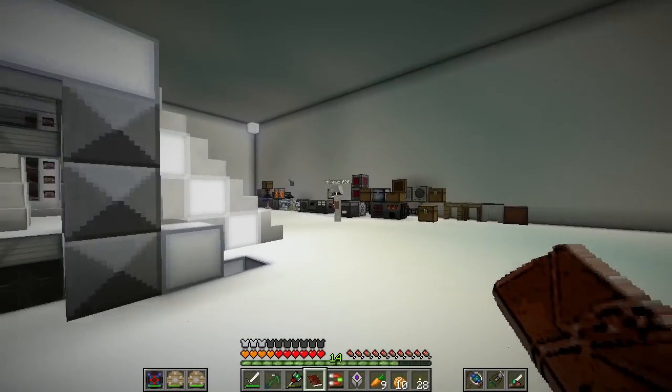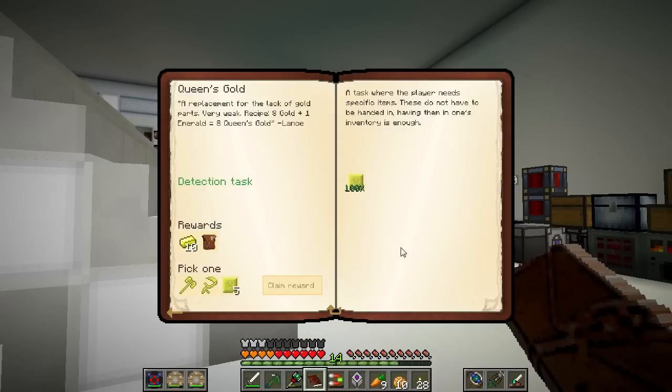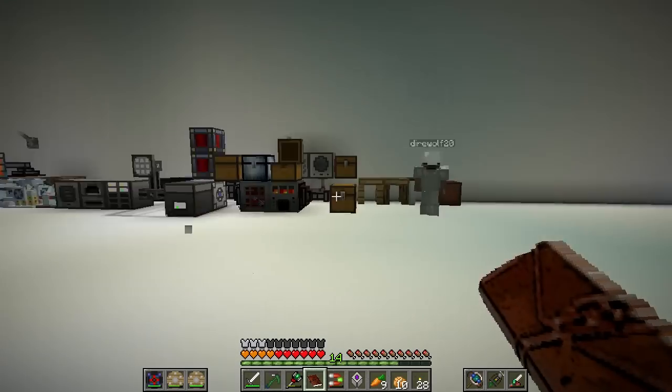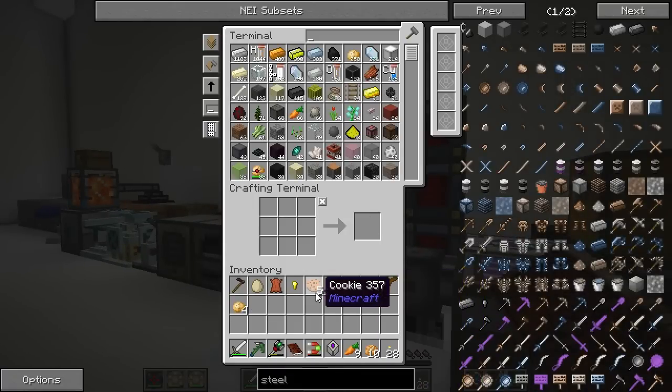Queen's Gold was easy to make — it's eight gold and one emerald in a Tinker's Smeltery. I had to use one of our emeralds, but I didn't think that was too big of a deal. I needed to change that into a large plate. We have access to a Scythe, a Battle Axe, or five large plates. There's no way it costs five large plates to make a Battle Axe, right? Definitely not. So five large plates is the reward to go with.